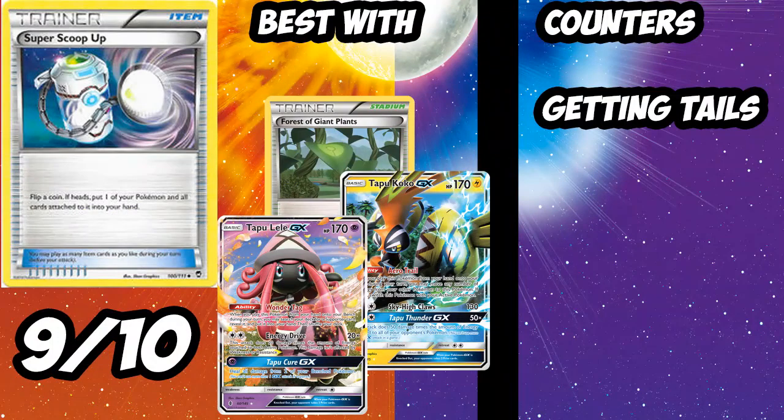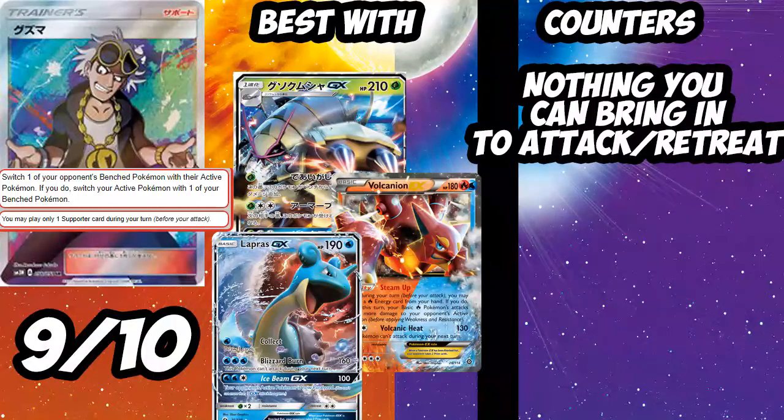Next up is Super Scoop Up — by far one of the best reprinted Items we're getting. Yes it's a coin flip, and yes Acerola is also in the set, but Super Scoop Up is amazing regardless. It combos with so many things — Tapu Koko, Tapu Lele, and many more. The only downside is getting tails in a critical moment could cost you the game. But it's still a very prominent card — I'm giving it a 9 out of 10. The ability to reuse Lele alone makes it fantastic.